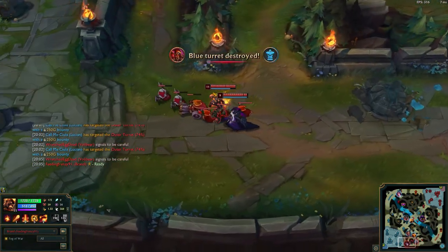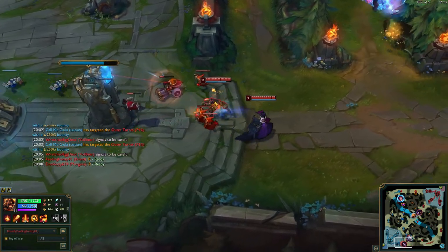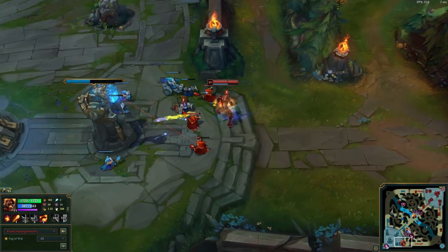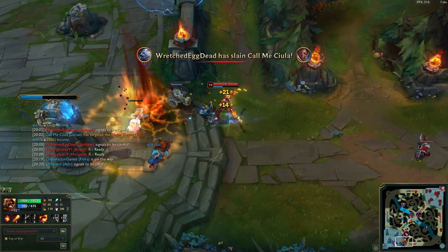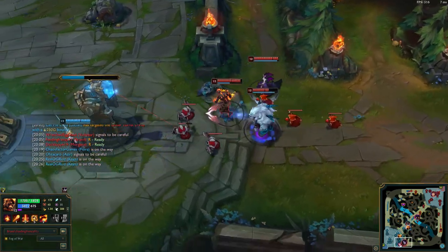Now let's move on to runes. The runes I get for him — Press the Attack is really necessary. Some of the runes under it vary, but I definitely recommend Presence of Mind because even though you're going AD Brand, you still kind of need his moves. Presence of Mind allows you to quickly regain mana if you use your abilities on heroes.